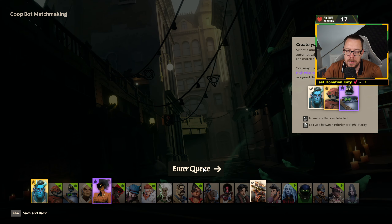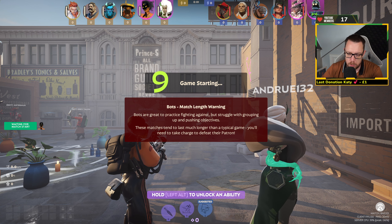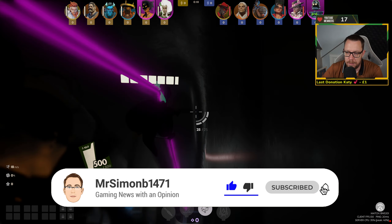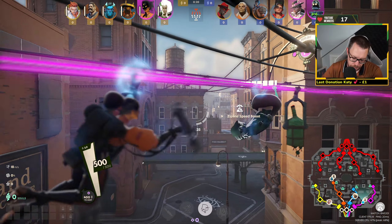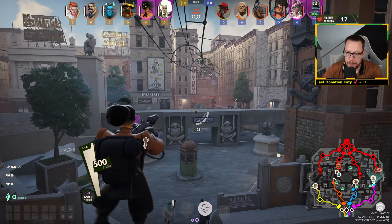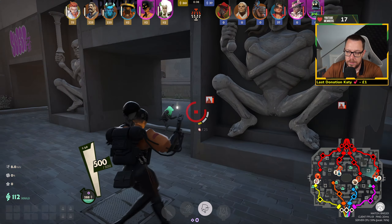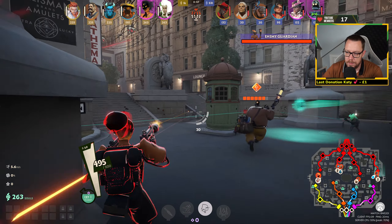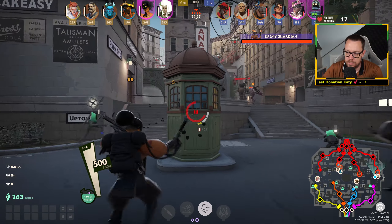Now let's get into the gameplay. We're doing a full gameplay commentary. The ability priority is: unlock Fixation first, then put every point into X (Bullet Dance) every single time. We're laning with the cat lady. We're playing against bots to show the basic mechanics of how to use Haze. You don't need to push lanes too hard — just wait for last hits to collect souls.